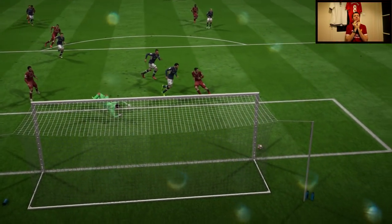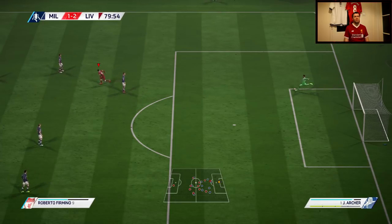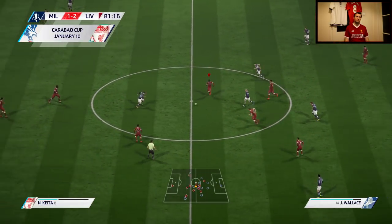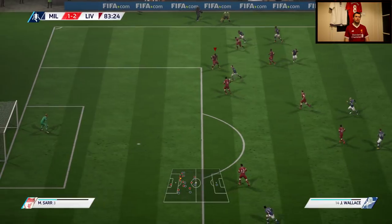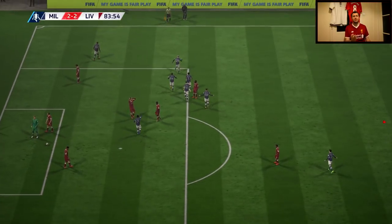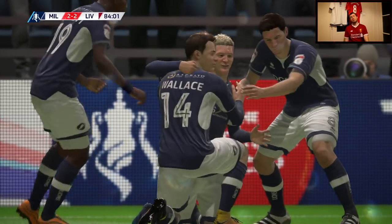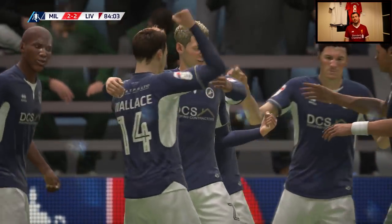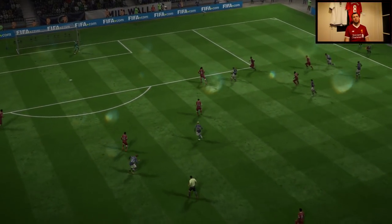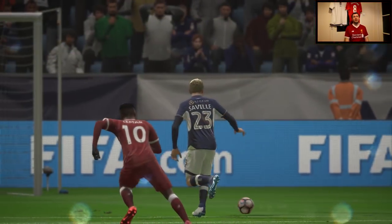Why didn't I shoot — the low driven cross shot — Salah, how did you mess that? Millwall missed the one-on-one earlier and then we scored, so this could happen the other way around. I can't believe it — Salah should have put the game to bed, I failed big time with that one-on-one, and Millwall punished us from the next attack. What a great game — this is a classic FA Cup tie and a giant killing could be on the cards.